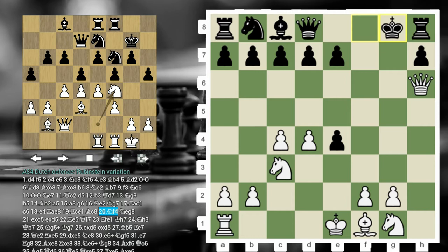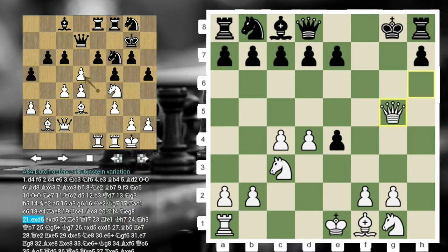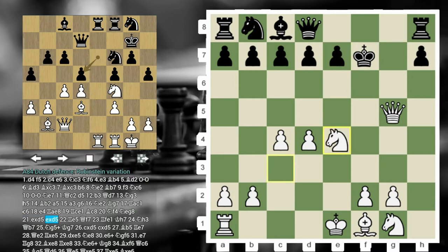Well, number one is you want to drive the King to a worse square than G8. After Queen G5 check, King F7, and now Knight takes E4. You have two options: you can play Queen F5 check followed by Knight G5, or Queen H5 check followed by Knight G5. You can also play Bishop E2 followed by Bishop H5 check. A lot of different attacking options — it's not so easy to defend.